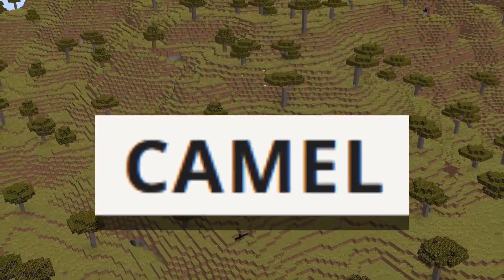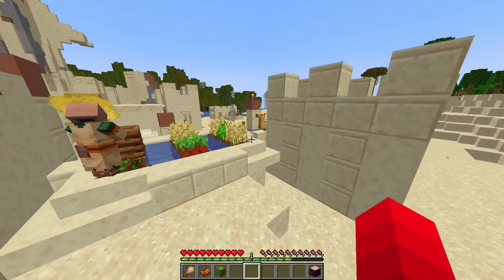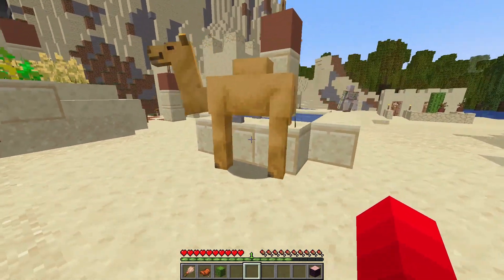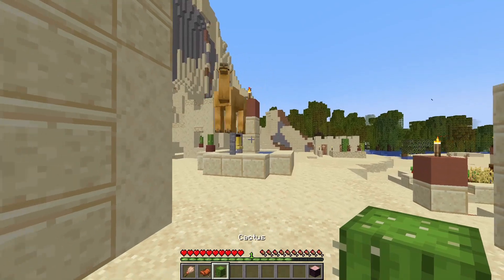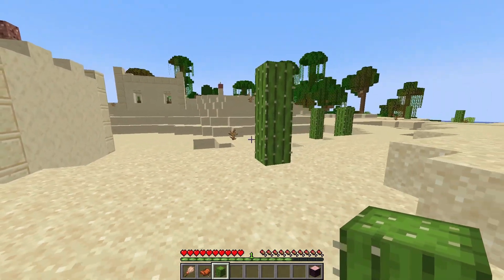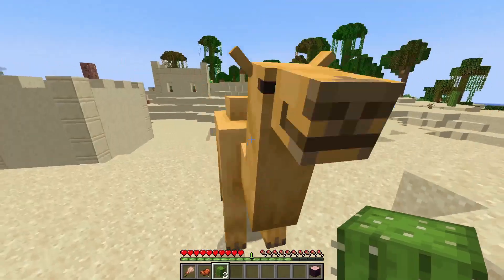Okay, so on to the next mob of the update. This is probably the part I'm most excited about — they added camels. Look at this thing, look at this monstrosity of an animal. One cool thing is they actually are attracted to cactuses — cacti. So now we actually have a use for cacti, which we really didn't have much before. It was either that or dye.